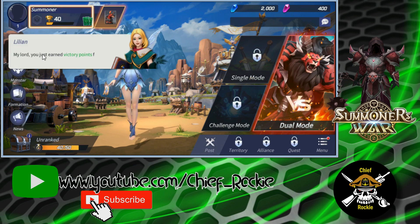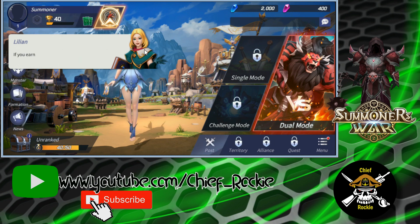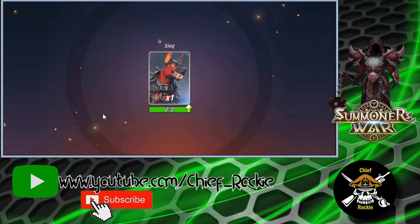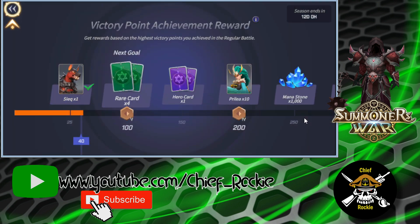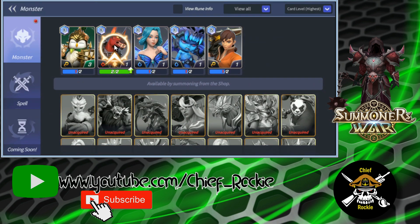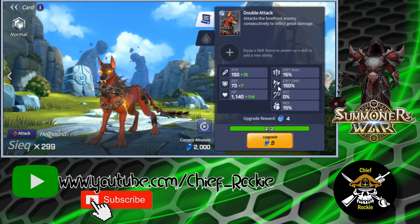Alright, victory points from the battle — that's awesome. If you earn enough victory points, you get rewards. It's time to seek a reward. There's the hellhound — it looks like they're already evolved, so you don't have to do any awakenings or evolving. That's pretty cool. So let's power up Seek. Same symbol as in the traditional game — upgrade, awesome.